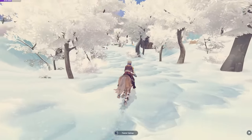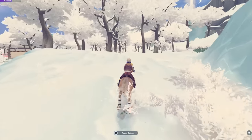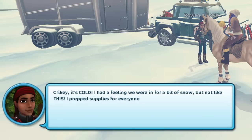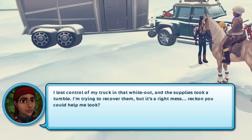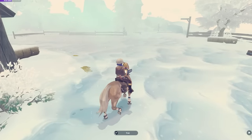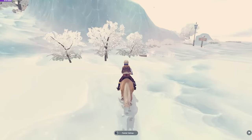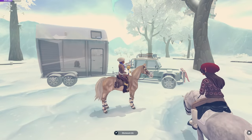Oh, there it is — I see it over there. I like this so much better. This is so much more considerate of player's time, especially during the holiday season. Star Stable said that two snowstorms will appear per day and rotate every hour, so you have multiple opportunities to catch them both. That is so much better than last year. All right, I'm going to take my chainsaw and slice through this blizzard. There's Rowan. Thanks for coming — it's cold. I had a feeling we were in for a bit of snow, but not like this. I lost control of my truck in that whiteout, and the supplies took a tumble. I'm trying to recover them — can you help me look for them? Help Rowan find the lost supplies. You can easily find them using your map.